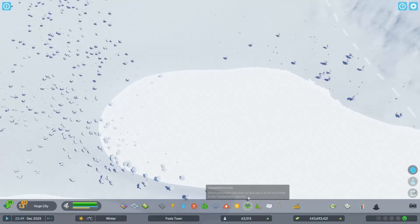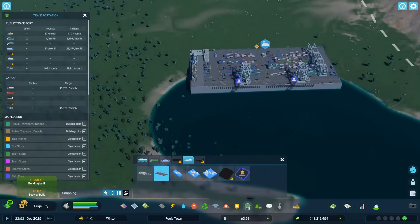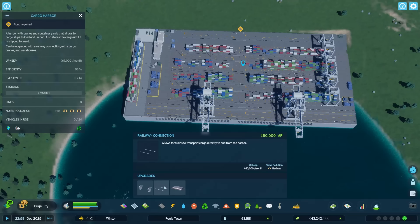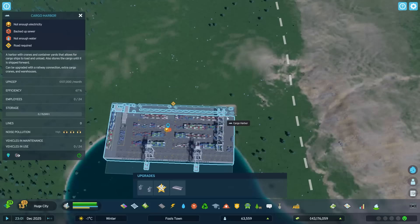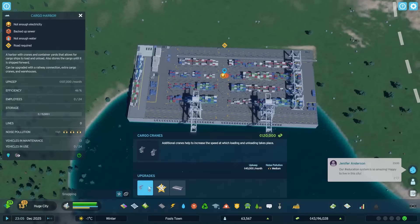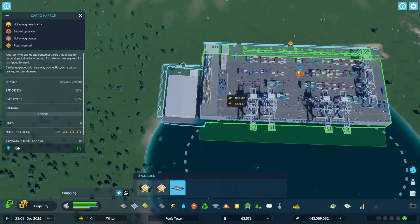That is perfect for us — we can drop the cargo harbor just here, bam, very nice. The ships should come in no problem and then head back out. We need to make sure we've got a train line attached to this. The train line's rail connection is coming out on the wrong side, which is slightly annoying, but it doesn't stop me bringing it around. I can add more warehouses and cargo cranes to increase speed.